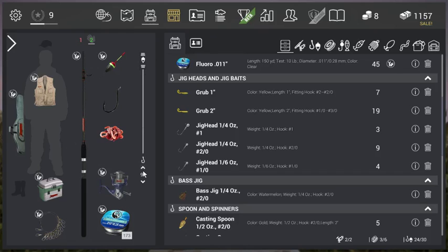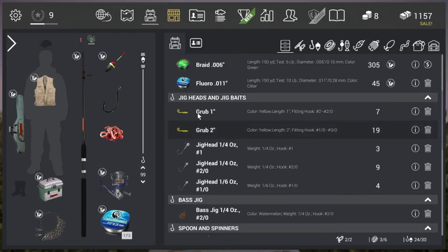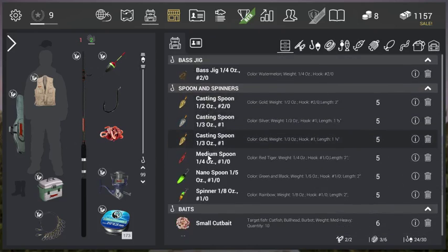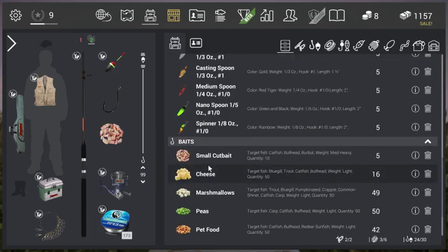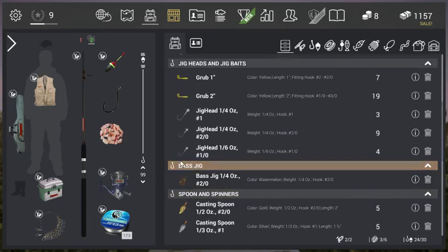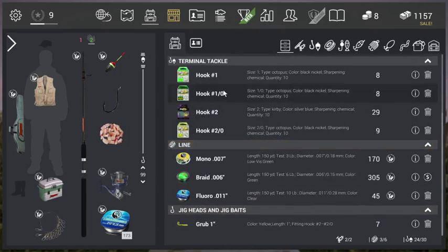So we're going to Mudwater Missouri and you want to use 99 liter length. What I do is use small cut bait — I think that's the best, I just love this stuff. Cheese is also pretty good but cut bait is best for me, it just works best. For the hook, I usually use hook number 1-0 — those are the best for catfish.